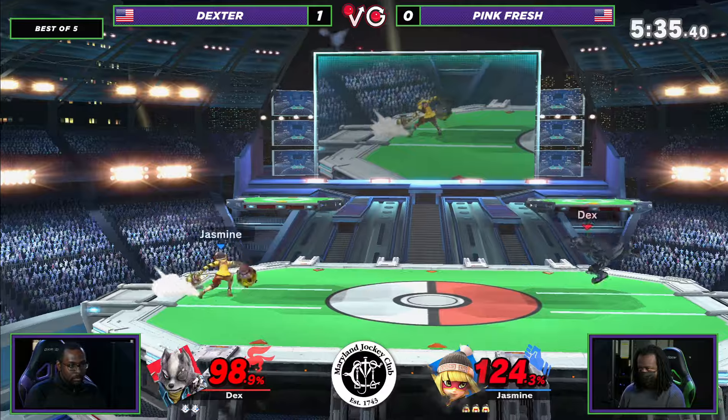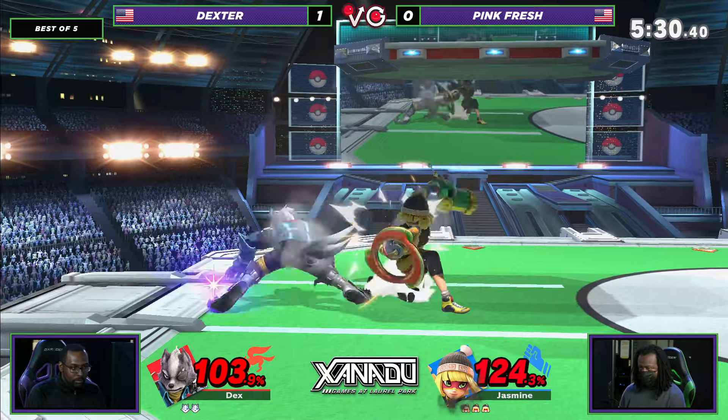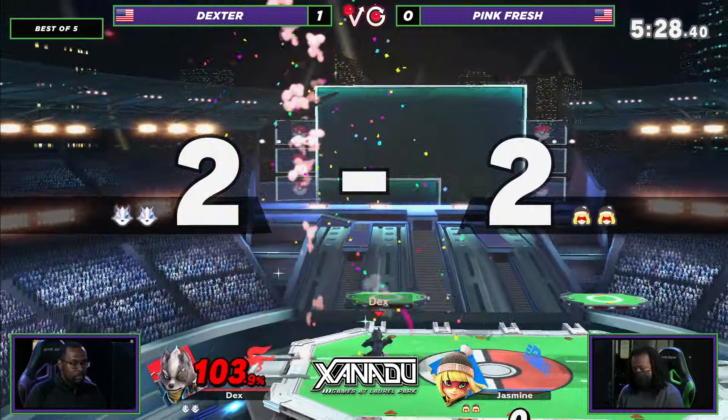Min Min's shield. Good down tilt for Pinkfresh. Roll behind him — wait, get the charge on the up smash. That's going to be the stock.